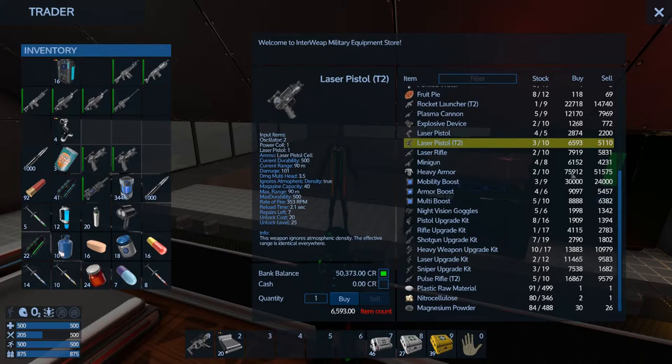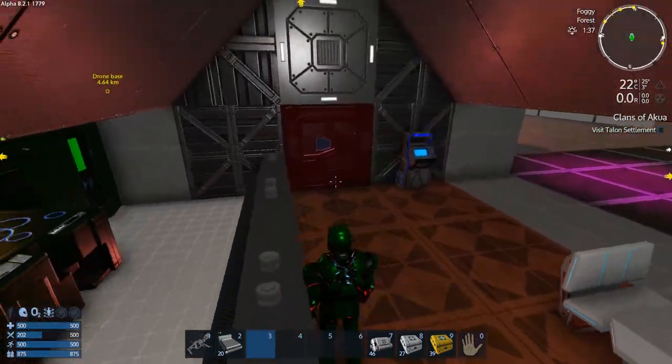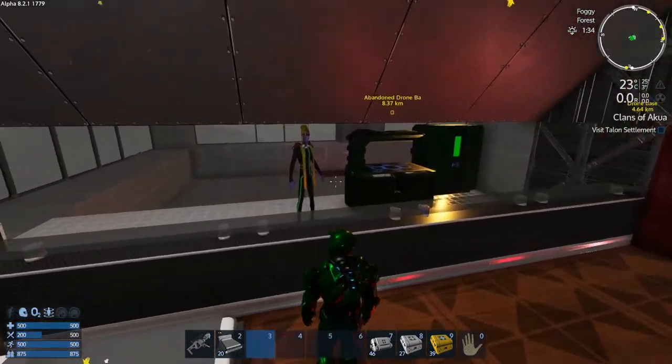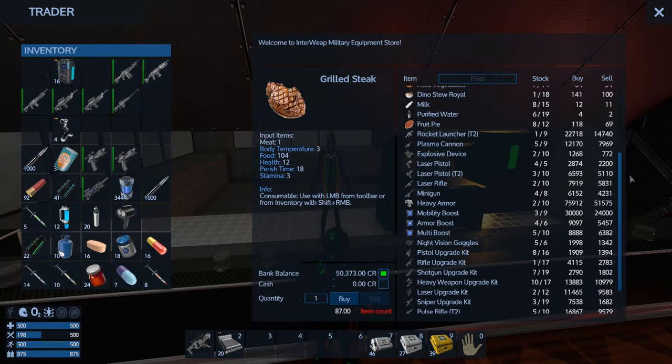I'm not going to complain too much - I only need 25 more K and I can buy the heavy armor. I've got to make those T2 - plasma cannon, explosive devices. Yeah, I can make a bunch of those, I can probably trade a bunch of those. I think I'm done here. I wanted to show you what I can do and why I'm able to get some armor now.